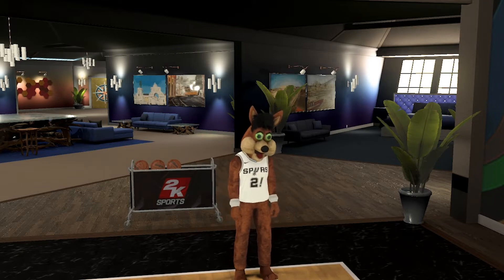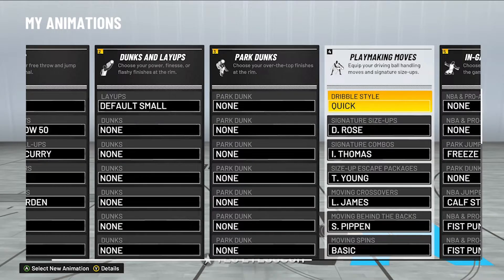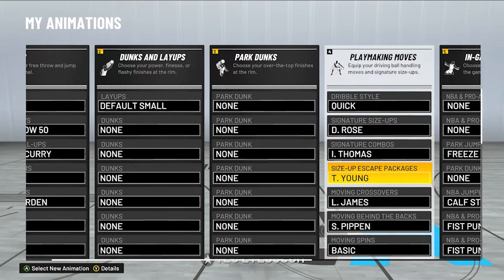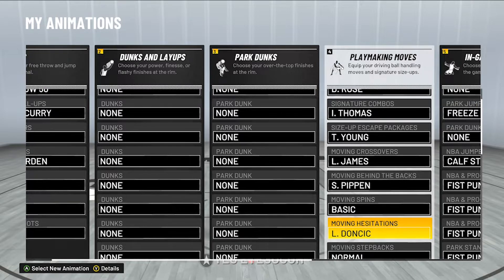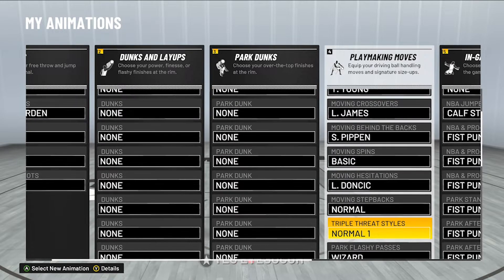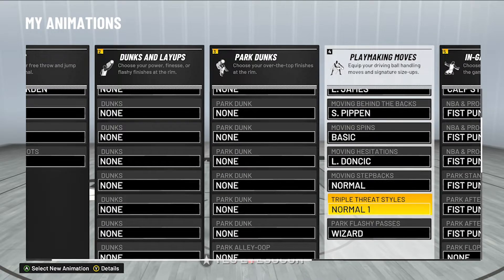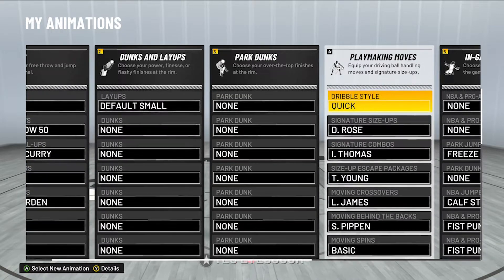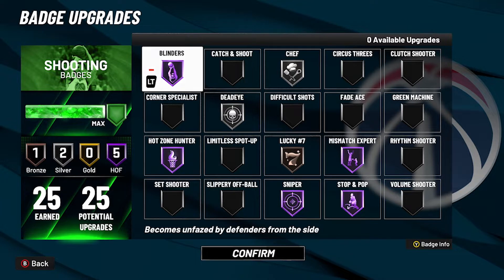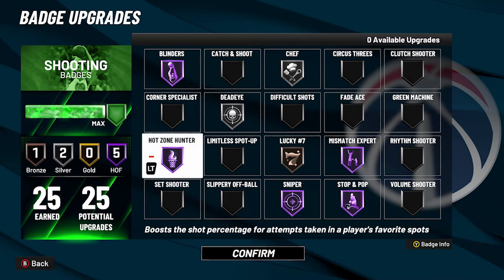So I'mma start it off by showing y'all my SIGs. These are my SIGs — I use Quick, D-Rose, Isaiah Thomas, Trey Young, LeBron. I know a lot of other people use Giannis, I don't really like Giannis though, but I use LeBron, Scottie, Kasich, Luka Doncic, Normal, and then Normal for the triple threat. And then I got Wizard as the Park Flashy Pass. These are my SIGs.